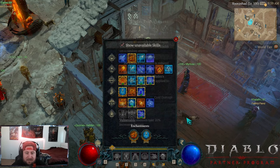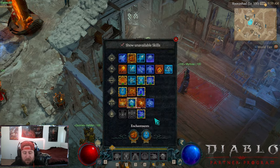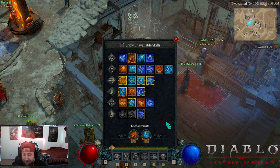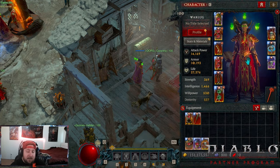Our other enchantment slot is going to be Ice Blades. This is just going to help with cooldown to keep our stuff going, especially getting Unstable Currents back.